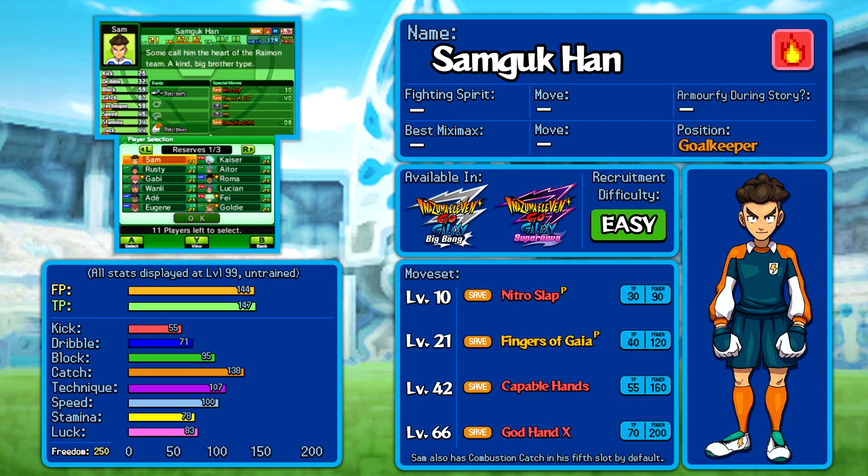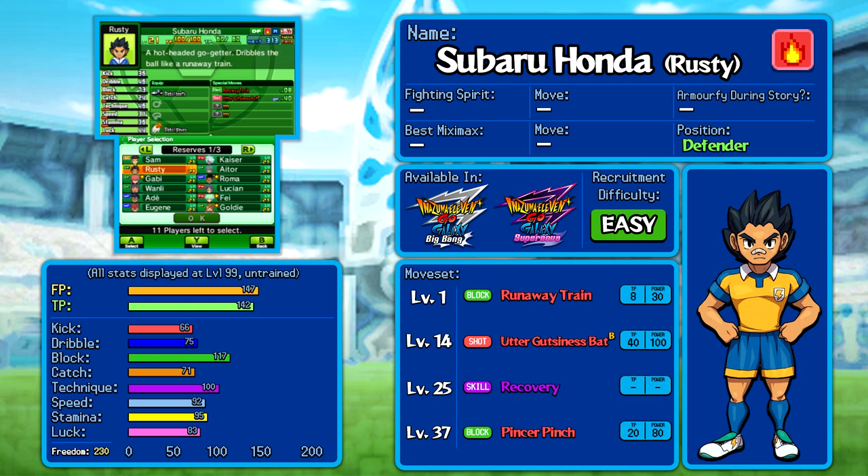So although he's got a great move in God Hand X, he's not exactly an exemplary choice, but we like him and he's at least a solid backup. Moving on to Rusty, we can look at some other stats of note.